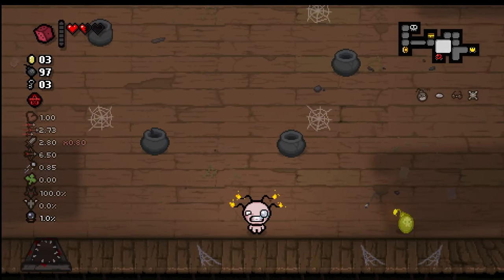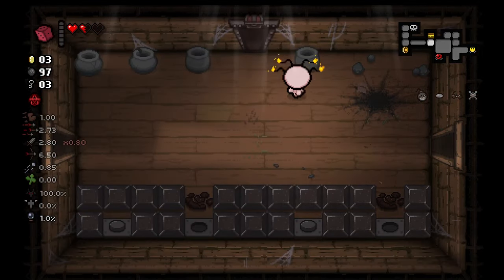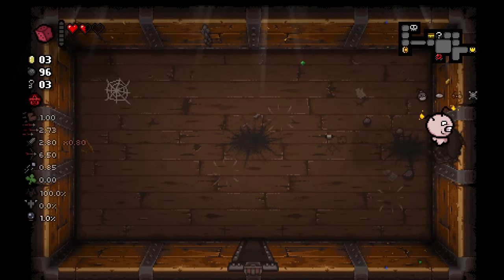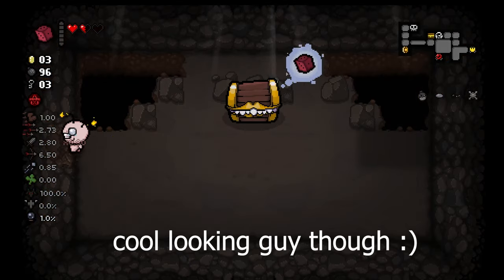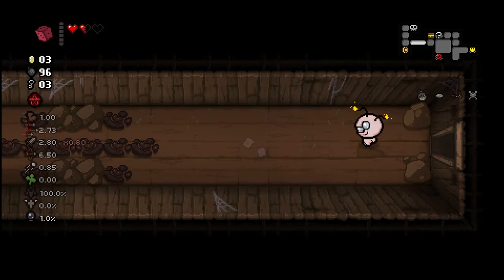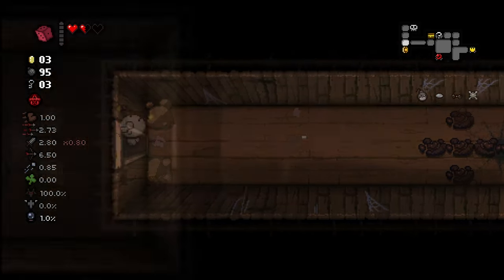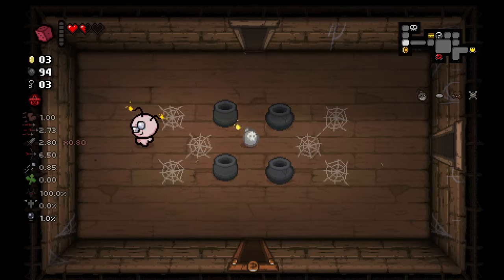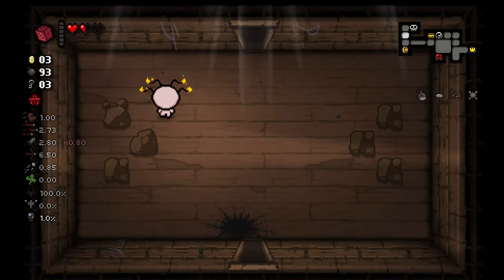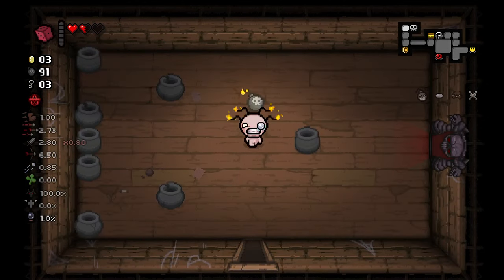Secret room could be here — secret room is not there. Could it be here? Maybe there's an item. You are not taking my D6 because I know what you do — you eat it and you destroy it. Nuh-uh. Super Secret? You know I'm going to check all these walls. Nope, that means upwards. Super Secret?